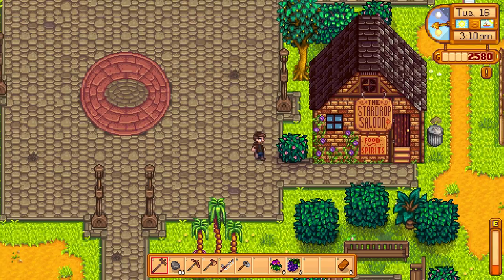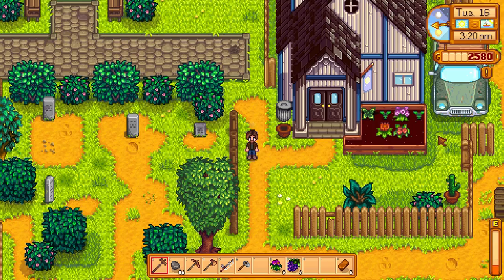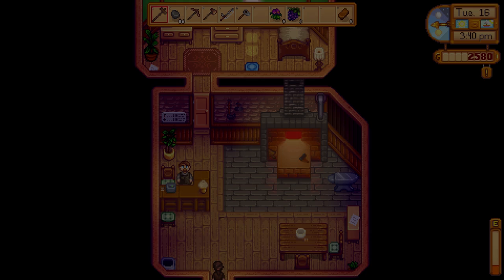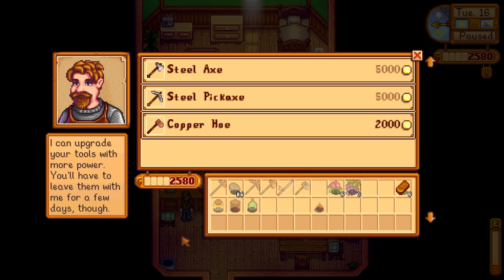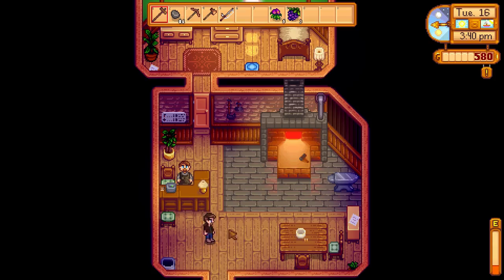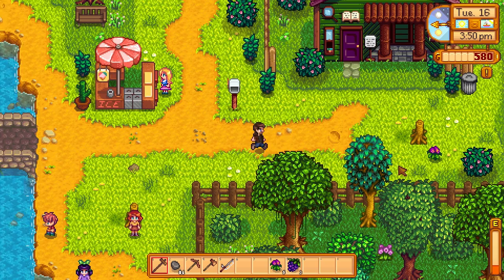Straight line between A and B — go, go, go, go, go. I wish I could swim. Maybe if I could just get a run up I could vault over the river. I definitely cannot vault over the lake. Huzzah! Upgrade tools — copper hoe. Five bars of iron, five thousand steel axe, steel pickaxe. Copper hoe — thanks, I'll get started on this as soon as I can. It should be ready in a couple of days. Thank you very much, Clint. You are a scholar and a gentleman, sir.